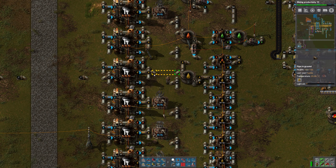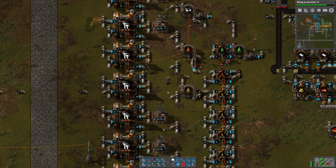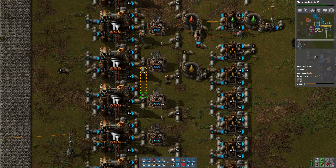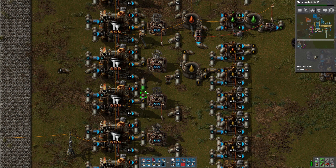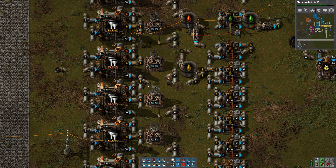There's a little issue here because of this pipe. I wonder if I can relocate that - I think I can. Let's put the beacons here and then figure out where to put the pipe. We have to be careful we don't mix our fluids anywhere, but that'll work fine.